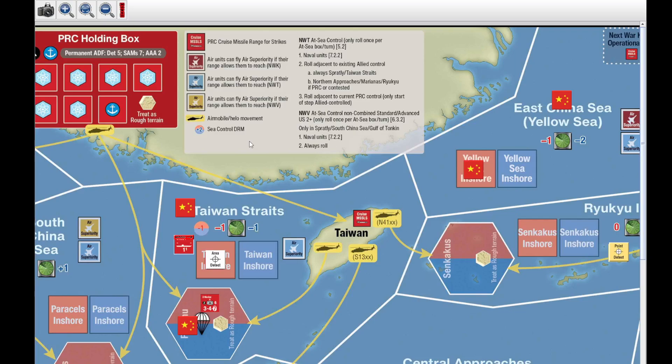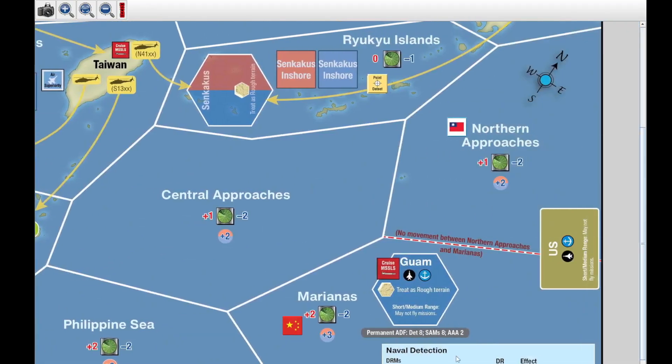Anytime an enable unit moves, two things happen. One, there's a major restriction: you can only ever enter one at-sea box. This counts as the one at-sea box entered, and so he stops moving — technically you could just keep moving up and down that at-sea box, but there's no point. The second thing that happens is you always roll for detection, because that's the end of the move.